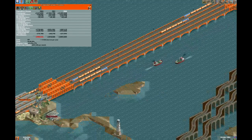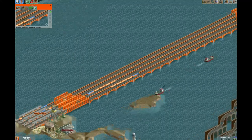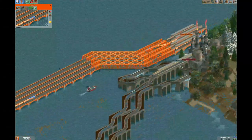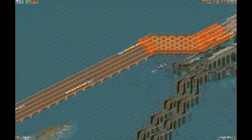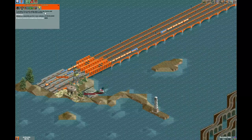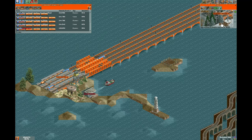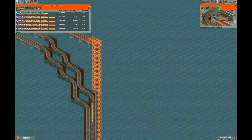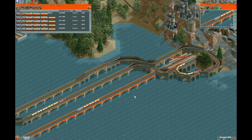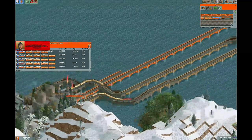We are getting to the point where air travel is going to become a bit of a possibility for us. These trains are all kind of clustered together - not great. I'm going to stop this train just to give it a little bit of breathing room from the others. We're really close to our goal. We didn't actually build the headquarters - might as well do that. Most of our good stuff is here. Believe it or not, this is actually our most profitable train.